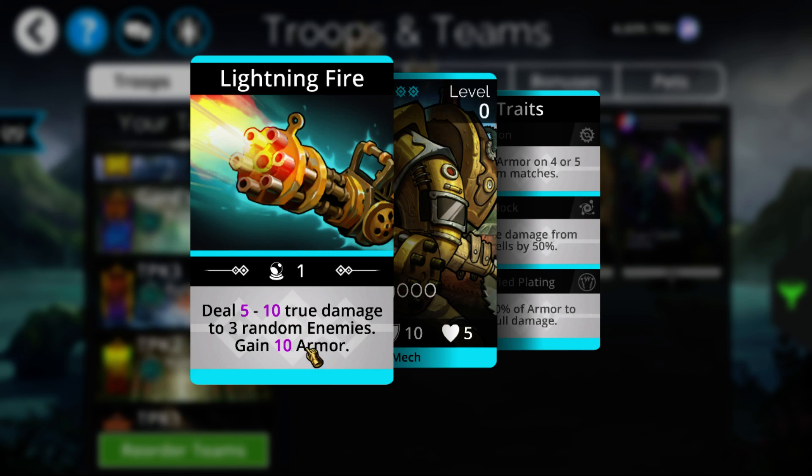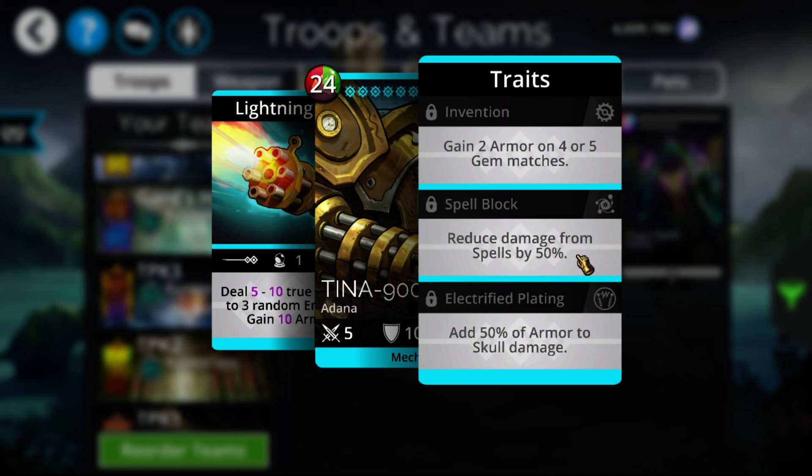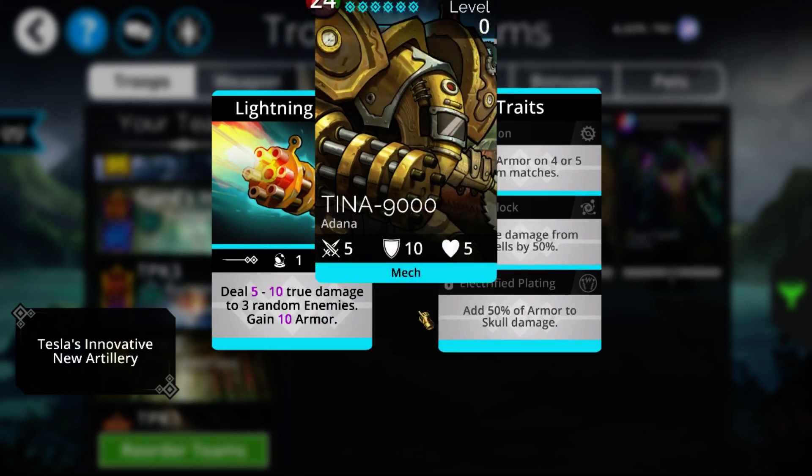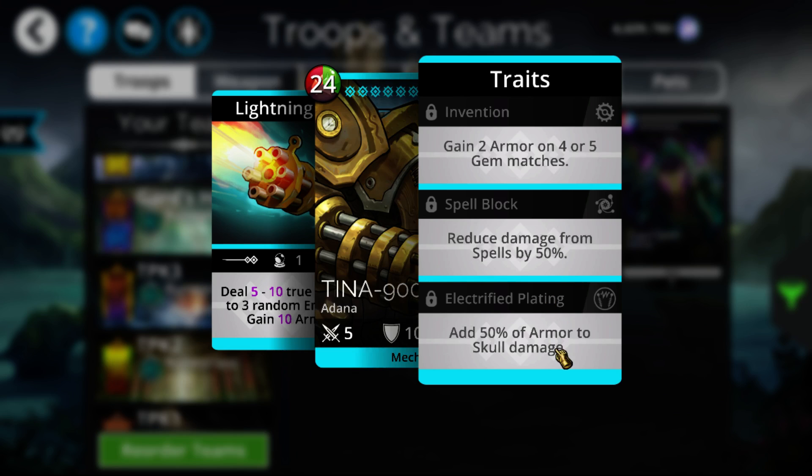It also gains a really high amount of armor once it's fully upgraded, which will be pretty decent. The main thing that's really noteworthy about it is 50% spell reduction, which will allow it to be very resistant against basically all forms of casting. And other than that, it has 50% of its armor as skull damage. So if it has something like 80 armor, which it probably will by the time it gets maxed, that's going to be 40 whole additional damage on top of how much it would already be doing. So there's a lot of damage potential with this troop, not just through casting but also through skulls.